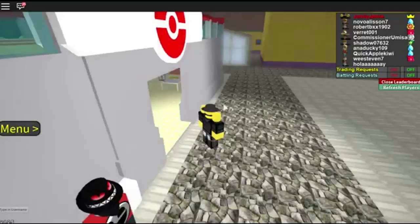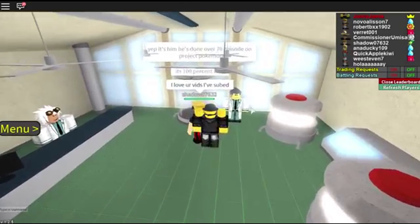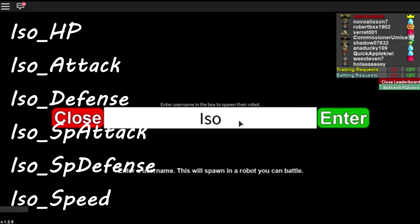This is all thanks to ISO. I was working on some bots myself and actually got speed done, but decided there's no point since ISO already did it for us. I'll put on screen the bot names you can use — for example, ISO_HP is going to give me HP EVs for every Pokemon I KO. ISO has six bots: HP, Attack, Defense, Special Attack, Special Defense, and Speed. Go to the bot guy and input the one you want.